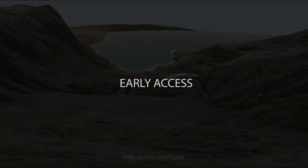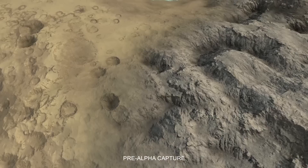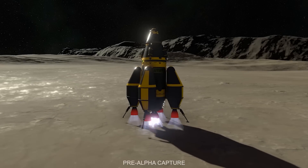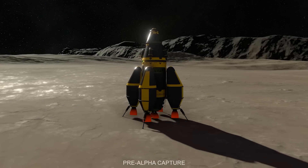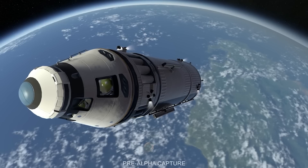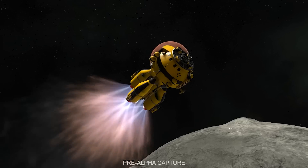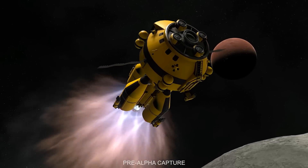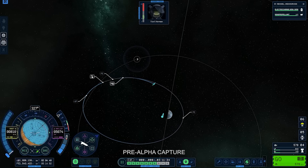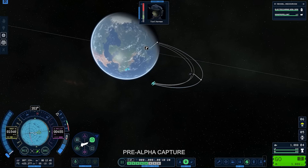When Kerbal Space Program 2 launches into early access on the 24th of February, it will begin a little closer to home, featuring the entirety of the Kerbal Star System — the same star system found in KSP 1. However, we shouldn't expect a complete clone of the first game. The planetary tech has been improved and everything rebuilt. Developers have confirmed they want every single celestial body to have something for players to discover and explore.